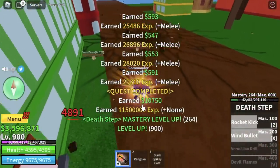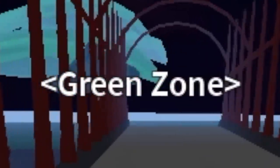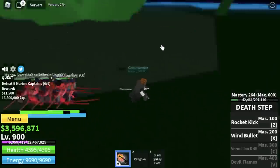When you reach level 900, let's do some stat check: melee 1879, defense 820. Next up is the Green Zone. Here, we're gonna start defeating the Marine Captains.